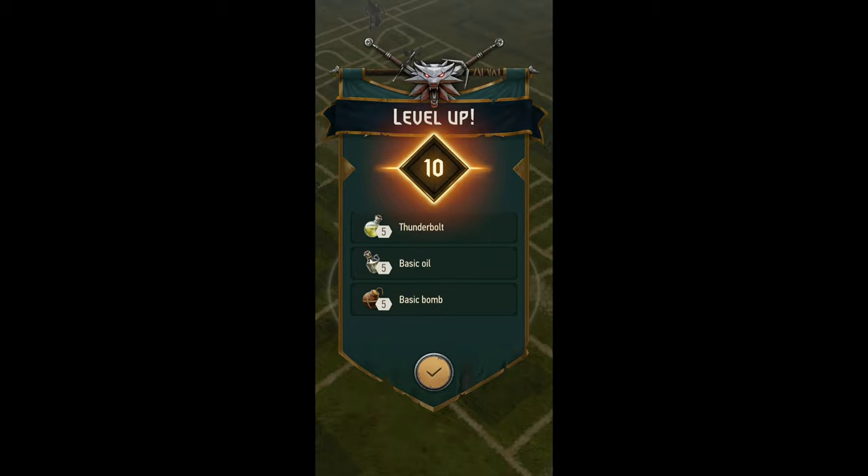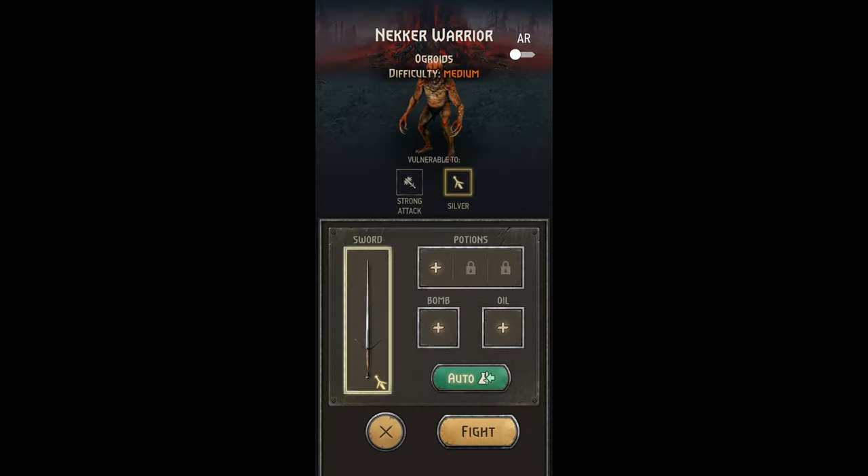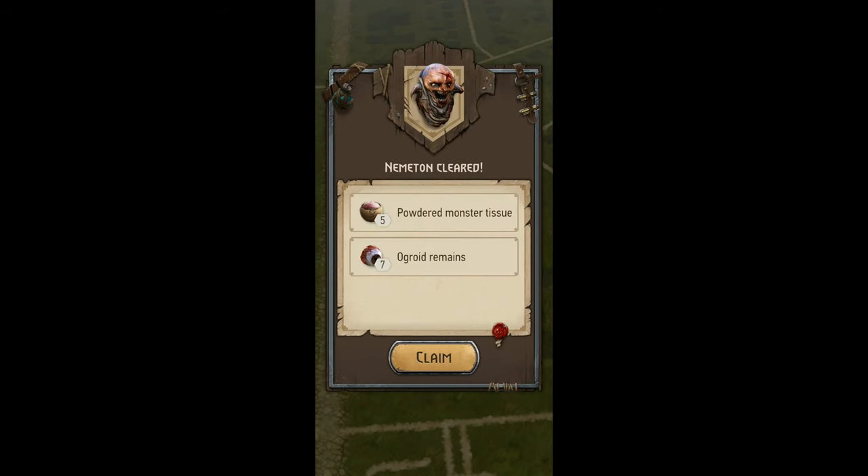As soon as you hit level 10, you unlock the ability to do Nematen. Nematen is a cool-looking blood tree where three monsters will show up upon completion, allowing you to receive parts of a three-part daily bonus gain of gold, a good amount of EXP, and a lot of crafting items.